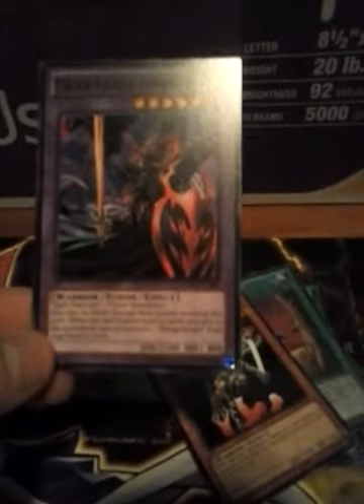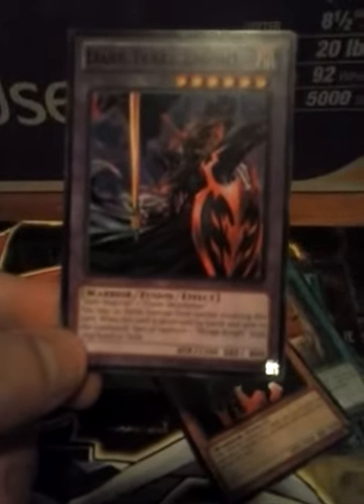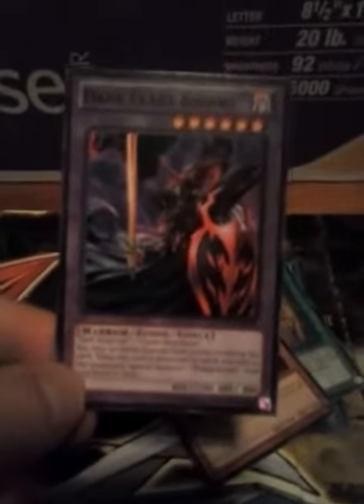Dark Flare Knight — 2200 attack, 800 defense. I think it could work if I use a Blue Flame Swordsman with a Dark Magician. If you know whether that's correct, please tell me in the comments.